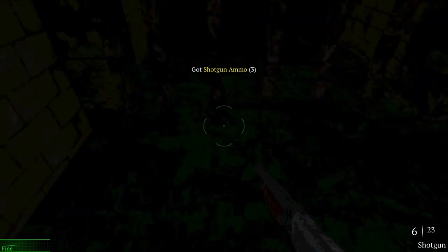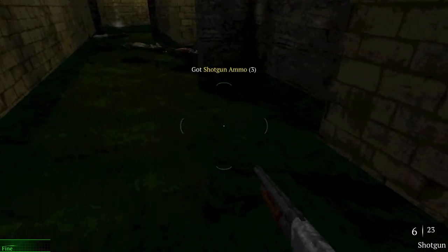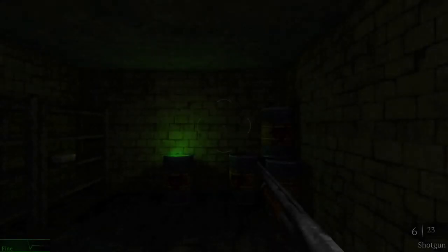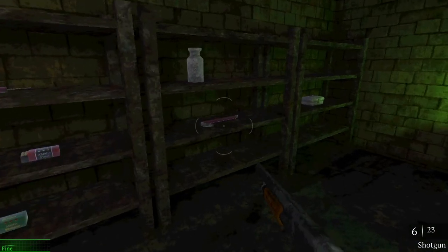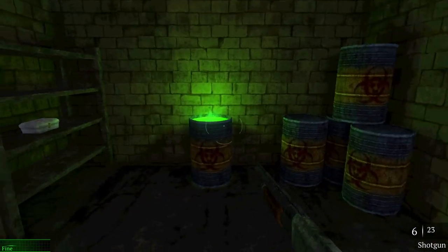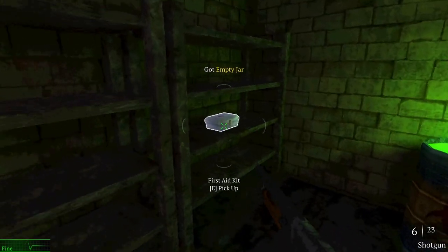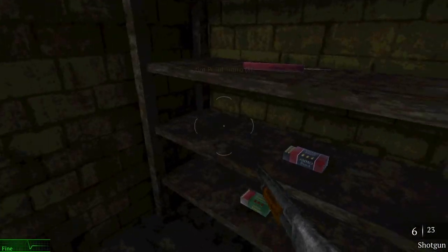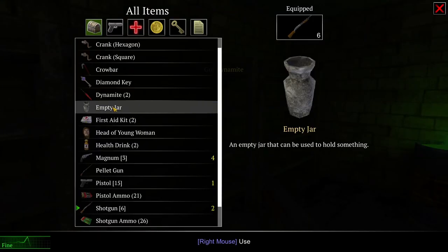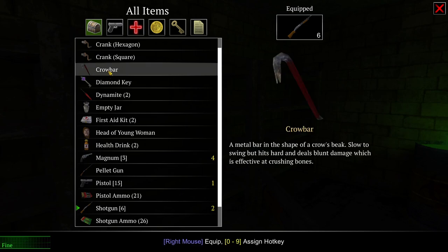There is stuff under here. Now — oh, dude. Crowbar! Glowing barrels. Is this Half-Life? Don't mind if I do — that was a nice little haul actually. Crowbar: a metal bar in the shape of a crow's beak. Slow to swing, but it's hard and deals blunt damage, which is effective at crushing bones.